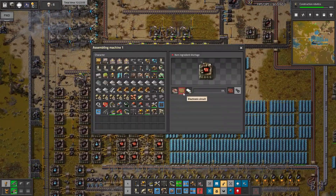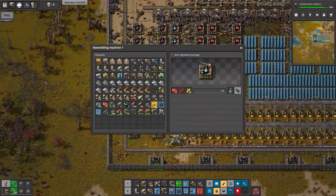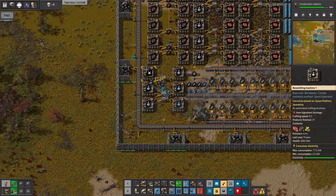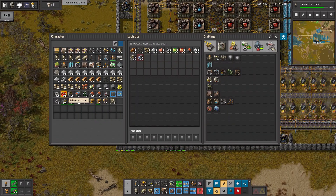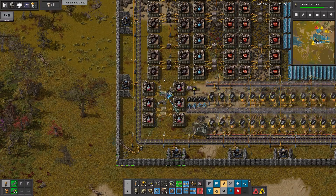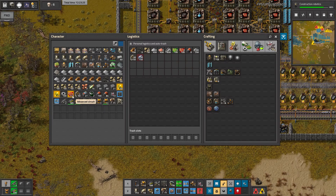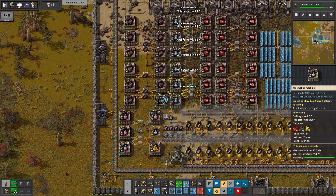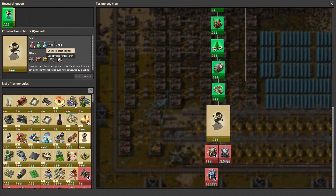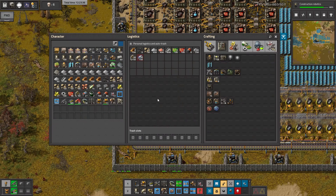Let's look at what is missing - electric chips are missing. I will do something like that because I want to take back my advanced circuits to craft the robo ports as fast as possible. Let's place some chips here. How much do we need? We need like 15 more science packs.